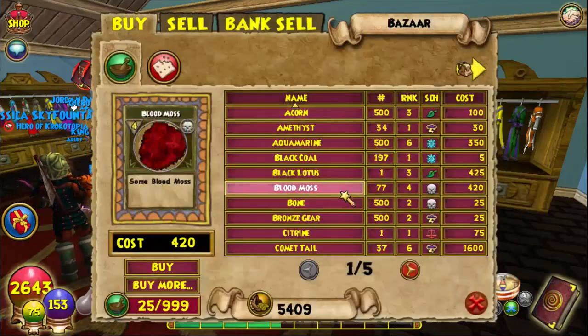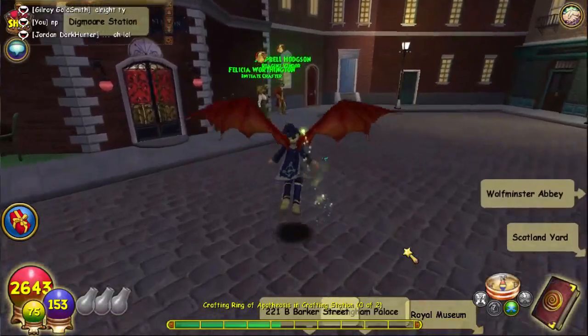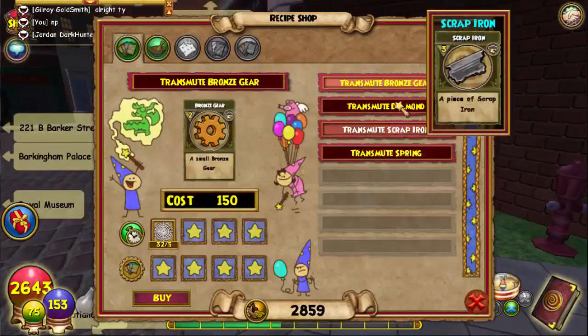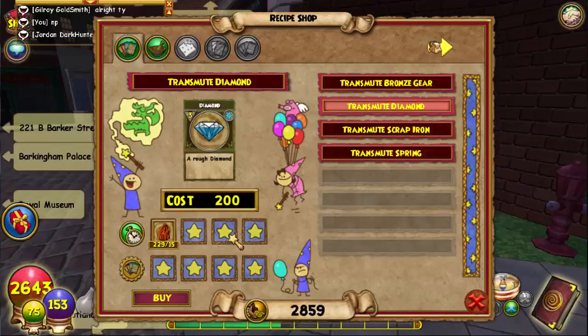Diamond can be found in the Bazaar sometimes. I see Diamond spawn regularly, like every two minutes or so. Another good way to get Diamond is to talk to the Marleybone crafting lady — go to Transmute and she has a recipe there. The recipe costs 200 gold, but it's pretty easy. You can always find Ore in the Bazaar — there's like 400 available — and that's pretty much it. It's not that hard to get Diamond.